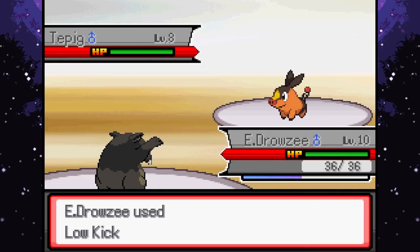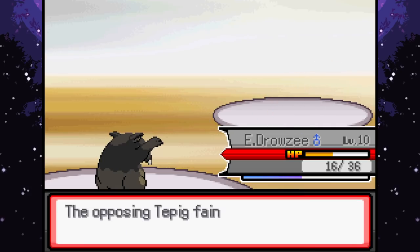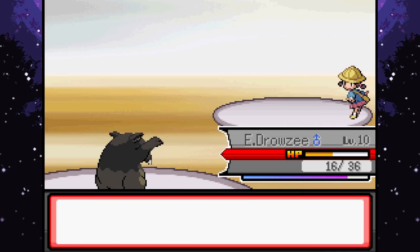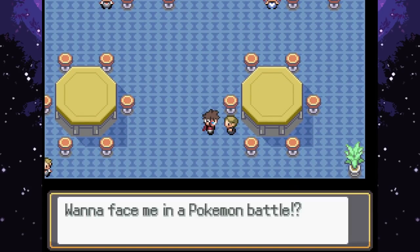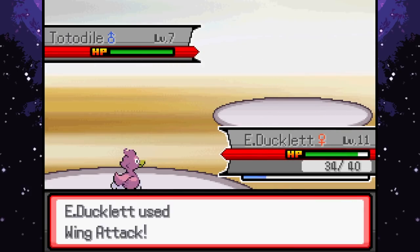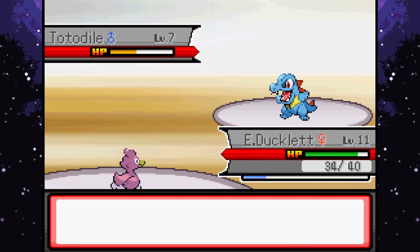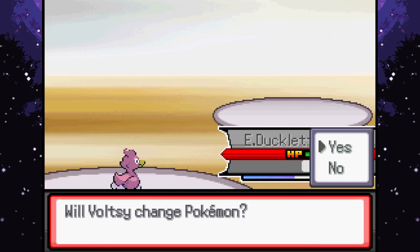Tepig - Low Kick again. I feel like a sneeze is coming, so I do apologize. Man, I swear I sneeze in every video. Want to battle? I do - want to get the side quest done. Alright, Tododal - let's just Wing Attack. And if we do need to grind, at the top of the Pokemon Center there are some people we can grind against.